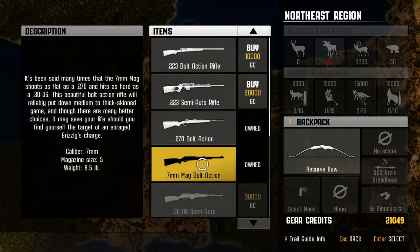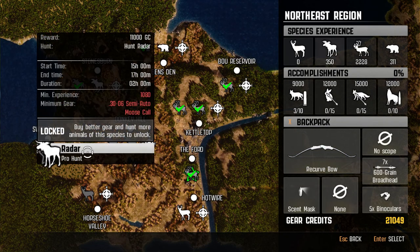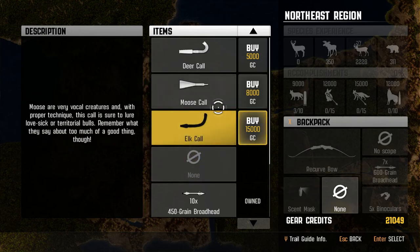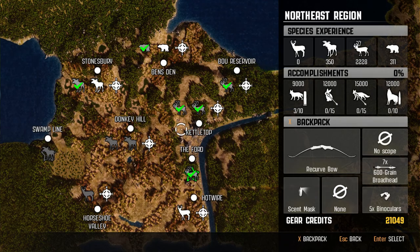We got $21,000 — can we buy it? We can. So we're going to need the compound bow. We're definitely going to need a 30 ought-six also though. We need a compound and a moose call. How much is this moose call? 8,000. I don't even have the whitetail call yet. Oh no, no, no.